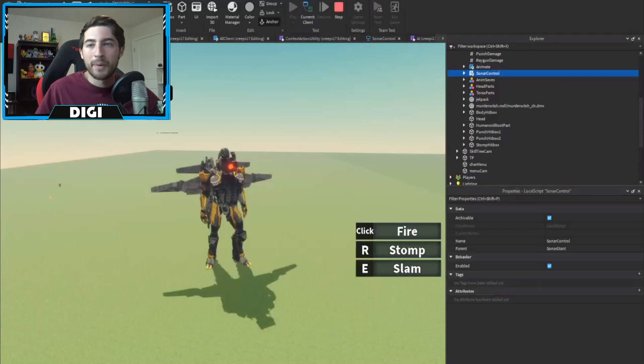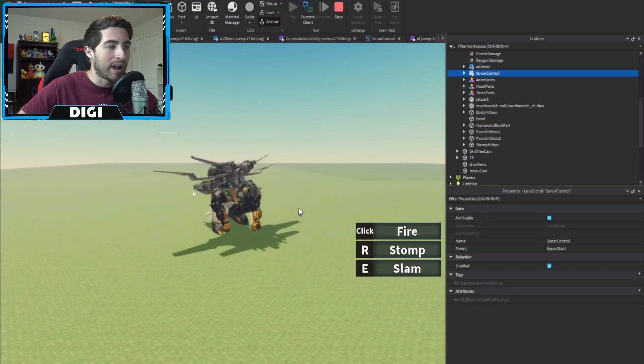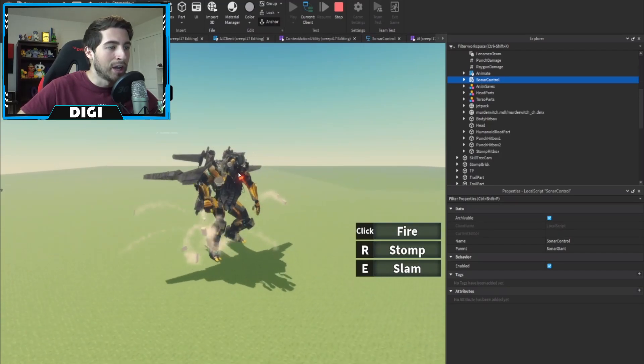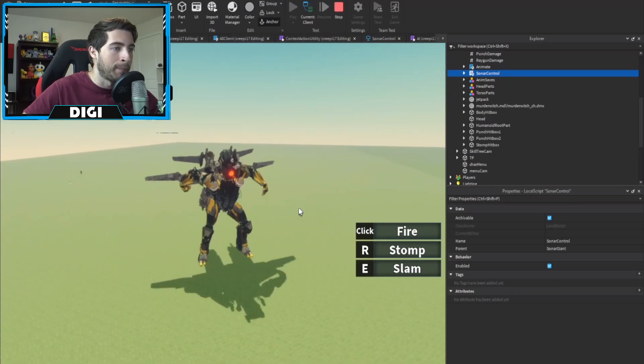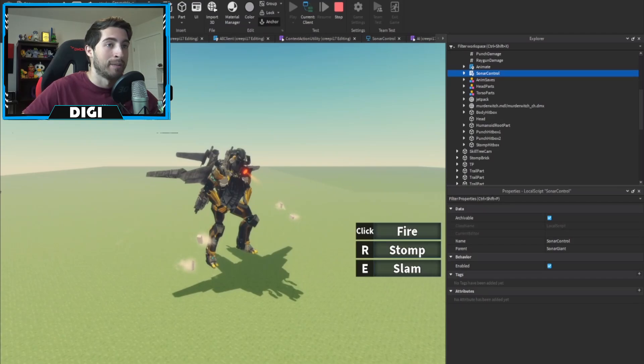This next one is called Sonar Giant — it's a fan-made character. As you can see, we've got quite a bit of everything: it has Titan Cameraman's wings and body parts. I'm assuming it does sonar-type stuff based on the name. But look at that — that's a really nice, solid animation.